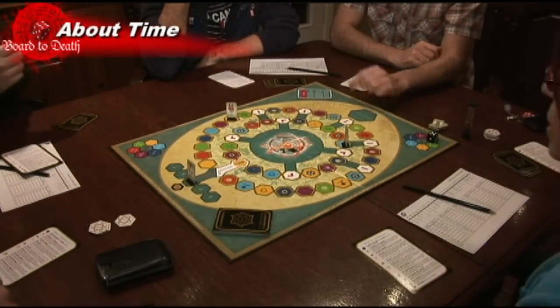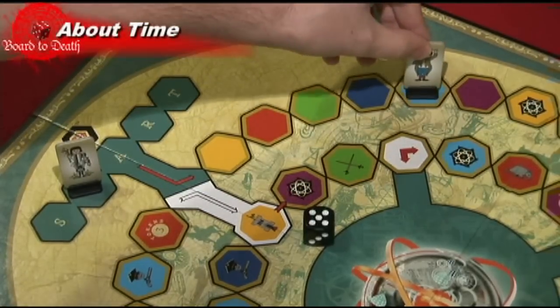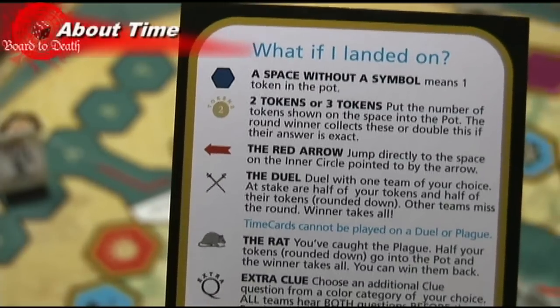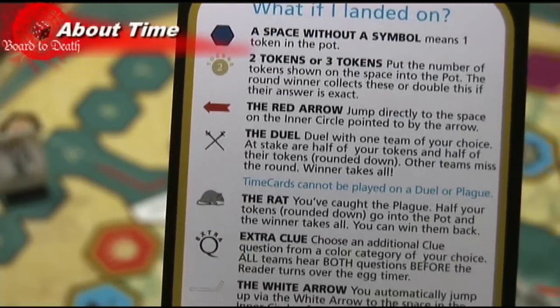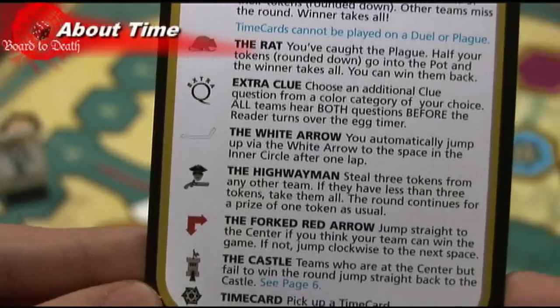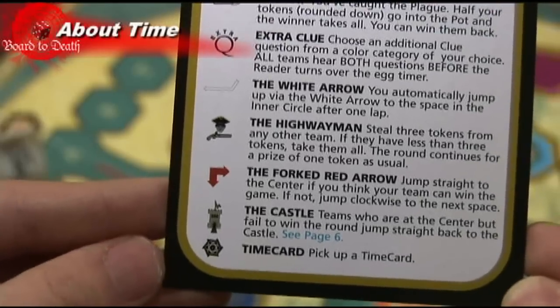The team with the youngest player starts and rolls the die and moves up that many spaces. Whatever they land on, they check the summary sheet and do what it says. For example, the duel space can make you duel another team head to head. The rat space makes you put half your tokens in the pool. The highwayman allows you to take 3 tokens from another team. And the time symbol allows you to draw a time card.